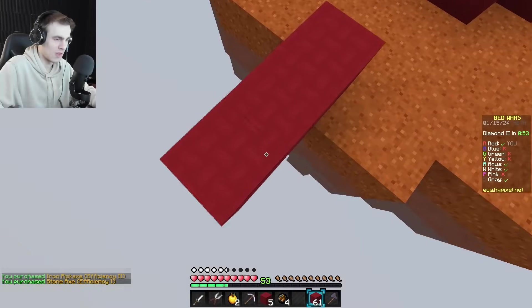Do we get the kill? Oh, we do — barely. I'm really glad because I had two diamonds on me and I did not want to give him free prot. My gapples are normally in slot two — so if you're wondering why I just blew myself up, I hotkeyed to where my gaps normally are and I am now dead. I don't feel so good about my current position.